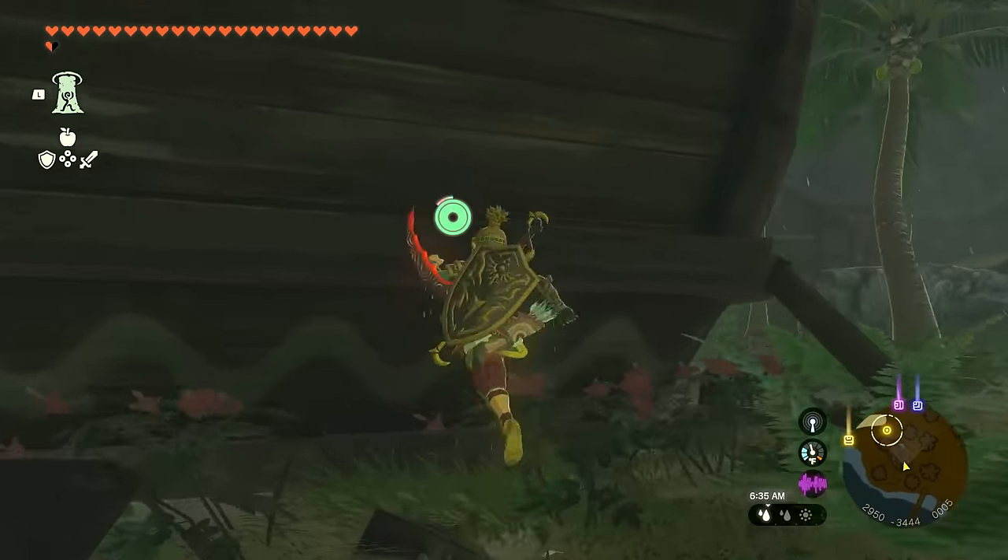I fight the Silver Horriblin using regular weapons, dodging its attacks and getting help from the environment. I take it down and collect the Silver Horriblin Horn — a really nice drop. Exploring further in the cave, I find a chest containing an Eightfold Blade. I also discover a Phrenic Bow — a Sheikah bow passed down through the tribe; concentrating before drawing the string lets you target distant enemies as easily as nearby ones. Great find.